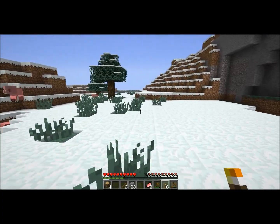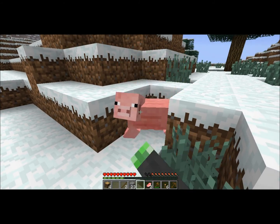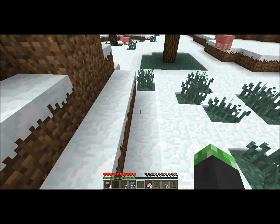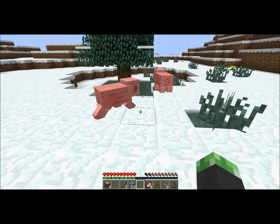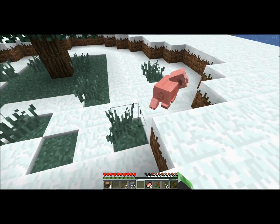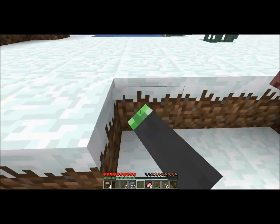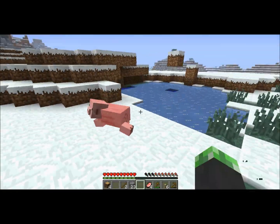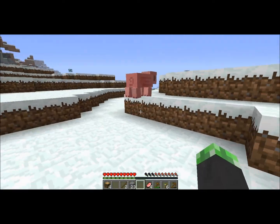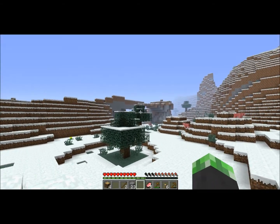I'm going to put a torch there to mark my path, and I'm going to kill these guys so I can get some food. Your food bar — look in the lower middle right — you will see that, and that is basically your food bar. You don't want to let that get down or else you will start to die. Also, there's something called critical hits in Minecraft. If you jump and hit them while you're in the air, you'll get a critical hit. You can tell by the little sparkles that come out of them.